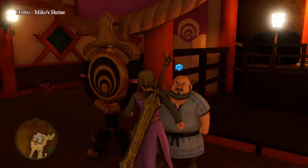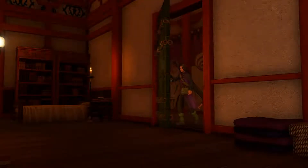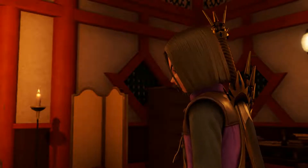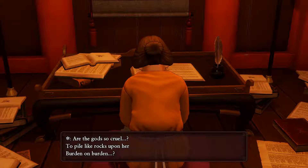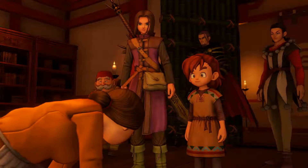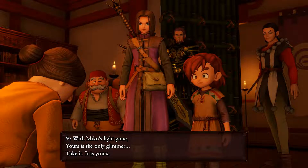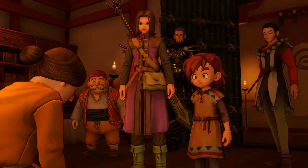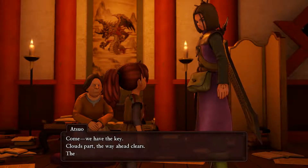Let's head right back up to the shrine. This time we're going to enter an area that was previously not available because of Miko. We go around to the back door that was always blocked. Inside, a maid says the gods have piled burdens upon Miko. We came for the key — the one for the mountain gate where the dragon waits. With Miko's light gone, the maid gives us her key: clouds part, the way ahead clears, the end is at hand.